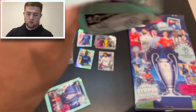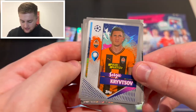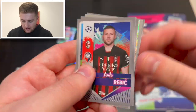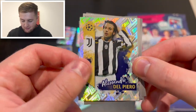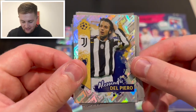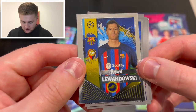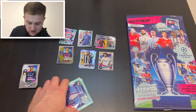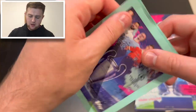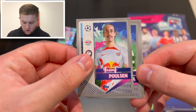Next pack: Henrik Mkhitaryan of Inter Milan, Thomas Lemar, Édouard Mendy, Ante Rebić, Alisson Becker, Andreas Christensen. Then an Alessio Del Piero legend sticker — brilliant! And Robert Lewandowski — a very nice looking sticker for Barcelona. A rainbow foil sticker with a little hint of gold, which appear to be golden scorer stickers.